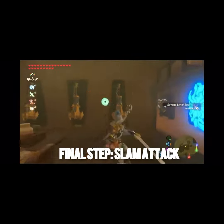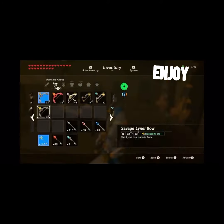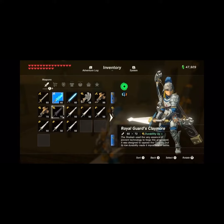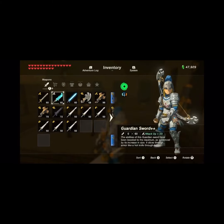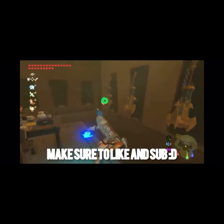Then, slam attack, and the durability should be transferred. Is it unequipped? Boom. Now this should have the durability of the other weapon.